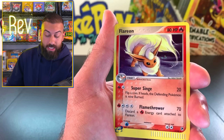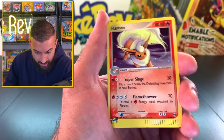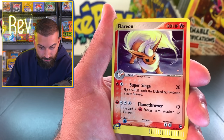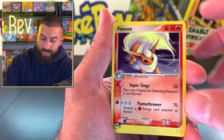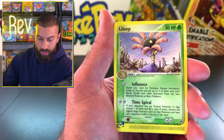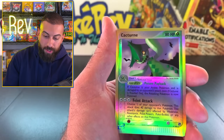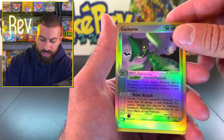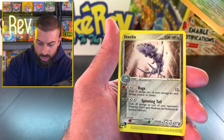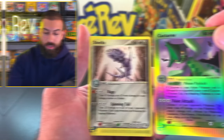Dude, that's gorgeous. I'm actually very jealous. I'm very, very jealous of this hit. That's gorgeous. Flareon holo hit. Let's just keep going - I think the reverse is actually still in here somewhere. There's a reverse - a Cacturn. And Steelix. So you do get a non-holo rare in there as well if you do get the holo.